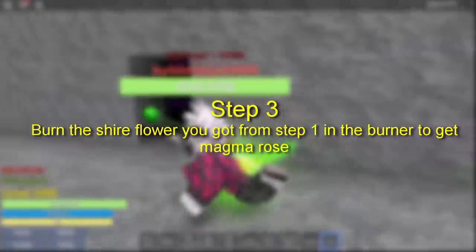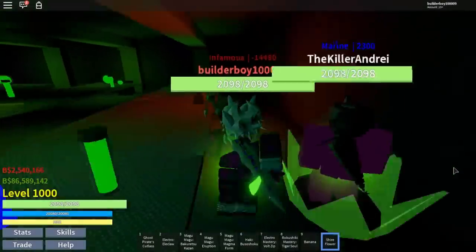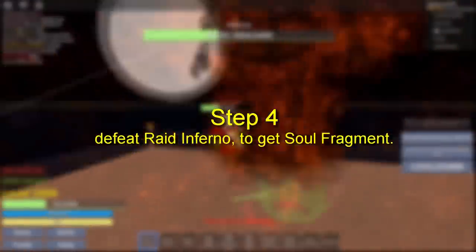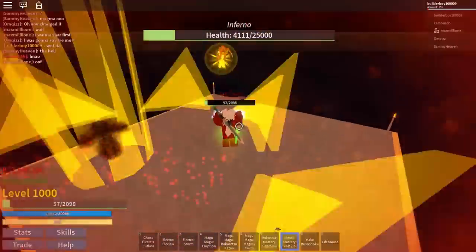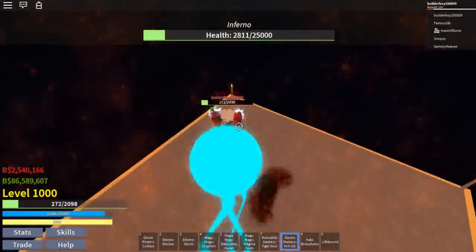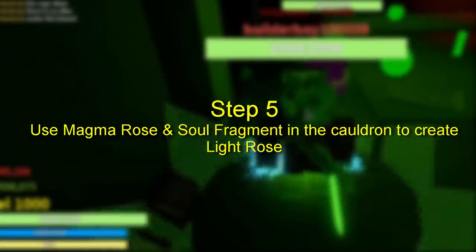Step three: once you've got the shard flower from a chest, just go ahead to the alchemy lab and touch the burner right here, and boom — we just got the magma rose. Step four is to obtain the soul fragment by killing the raid inferno, which looks like this one. I suggest doing it with friends because this boss is really tough.